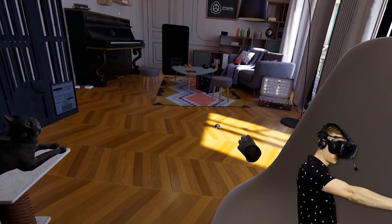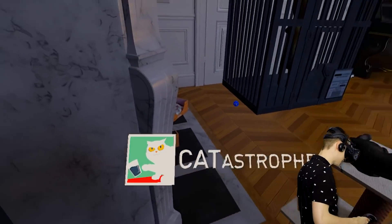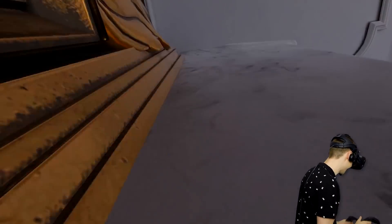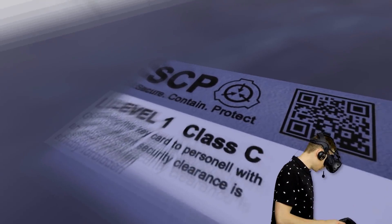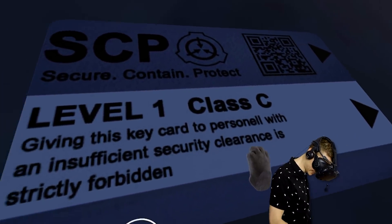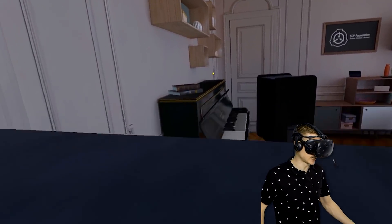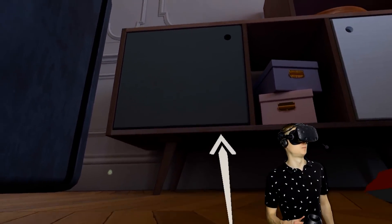I forgot to scratch the mouse - we will do that in a second. First we're gonna break some stuff. We're gonna get a straw - first mission unlocked! That's right Jeffrey, and you didn't help at all. Jeffrey never helps. Mr. Peanut, I'm gonna jump onto your cage. There's an SCP card over here - secure, contain, protect, level one, class C. Giving this key card to personnel with insufficient security clearance is strictly forbidden. Don't scan that code guys, because I don't know what's gonna happen - it could be so bad.